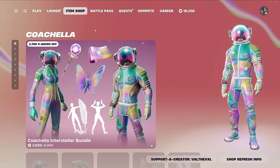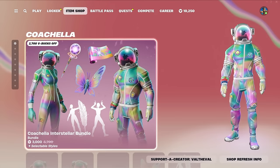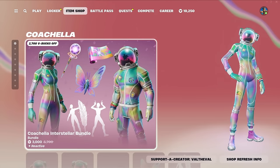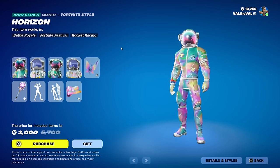Yo, what is up guys, Val The Val here with another Fortnite video. Today we're going to be taking a look at the new Coachella Interstellar bundle. It comes with two skins, two emotes, as well as a pickaxe, a back bling, and a wrap too — so a lot of stuff.